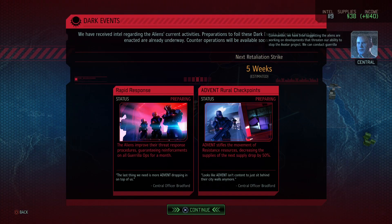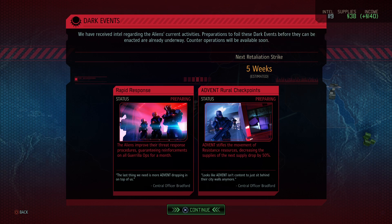In-game intel message: we have intel suggesting the aliens are working on developments that threaten our ability to stop the Avatar Project. We can conduct guerrilla operations to disrupt one of these efforts but we'll have to choose carefully — we don't have resources to intercede everywhere. Status update: aliens are reinforcing for a month and the Avatar Project is decreasing next month's supply drop by 50 percent, so we'll only get 70 supplies.